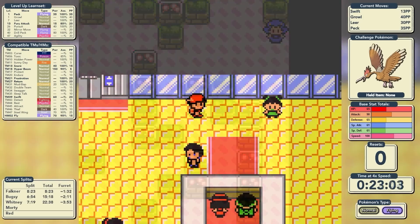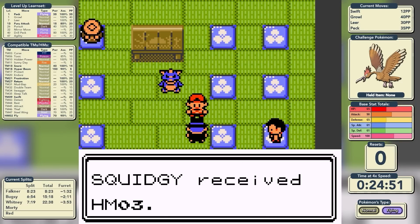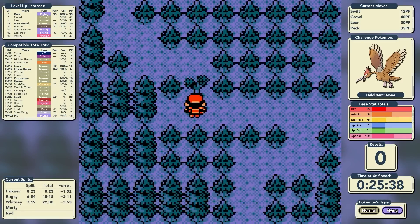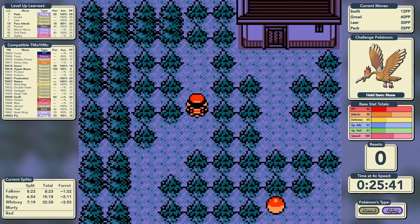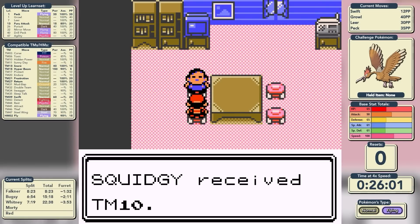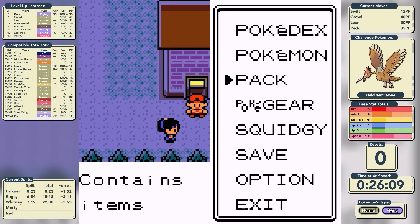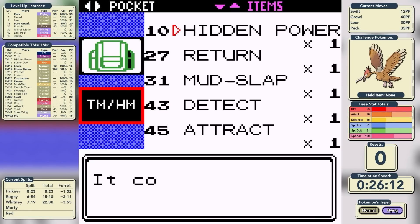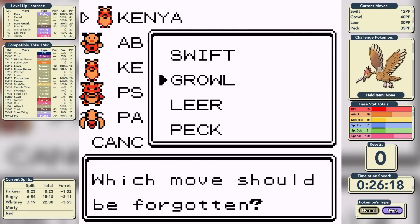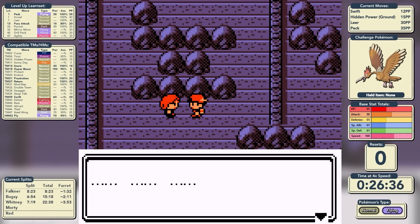Just before we head into Ecruteak City, we go to the department store and pick up TM27, which is Return. We'll pick up HM03 from the Kimono Dance Theatre, then move on towards the Lake of Rage. This is another run where we need to get Hidden Power early, so we might as well pick up the Rare Candy while we're at it. Our Hidden Power type is Ground — when running Normal type Pokemon, Ground Hidden Power is the best, because it lets us get through Morty and Jasmine much more easily.